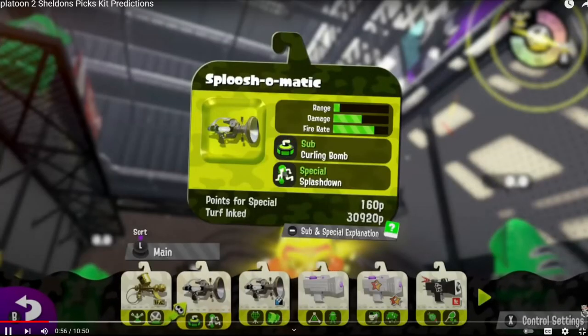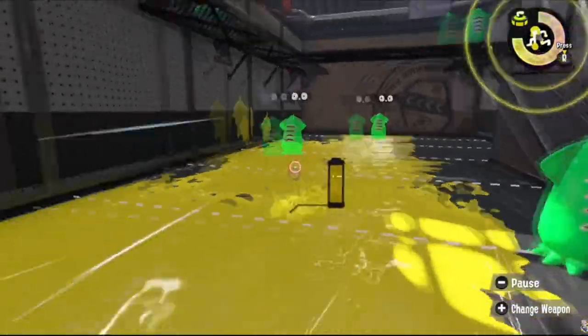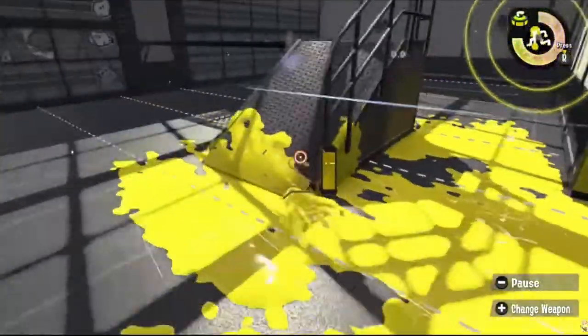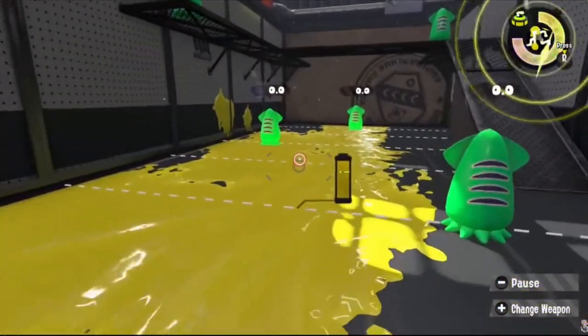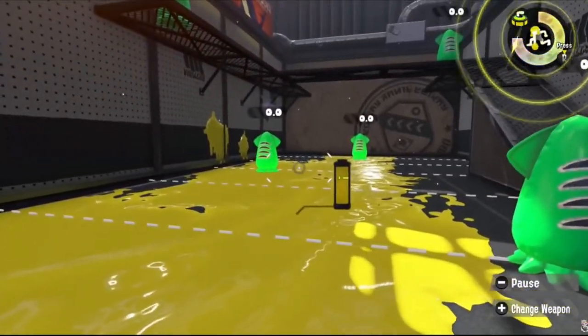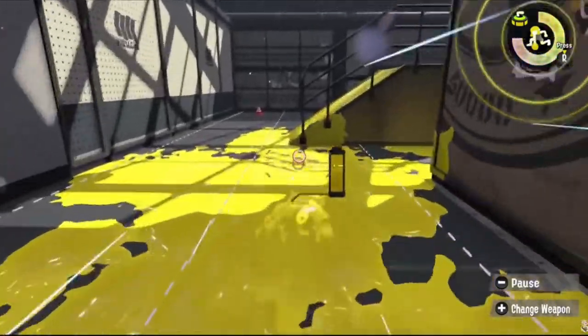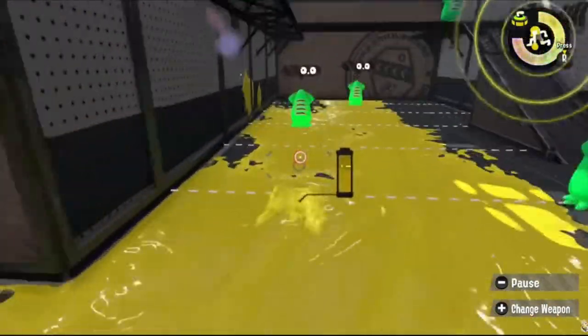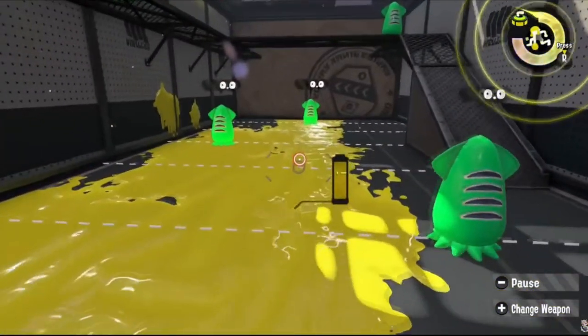Next up is the Sploosh-o-matic 7. In the first game it had Splat Bomb and Inkzooka. Inkzooka was actually not that good for it — the Neo Sploosh of the first game got Kraken, which was a much more helpful special allowing it to go in aggressively. I think we can keep Splat Bomb since it's still a nice approach and poking option.